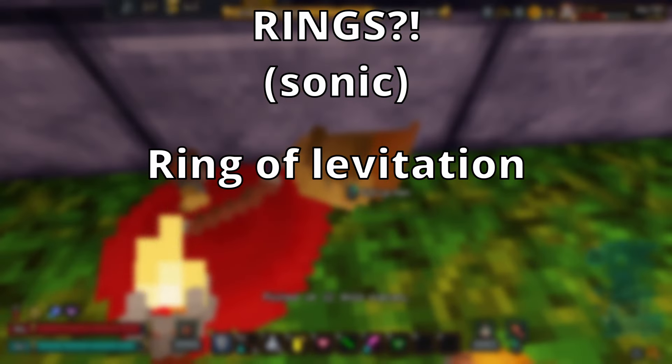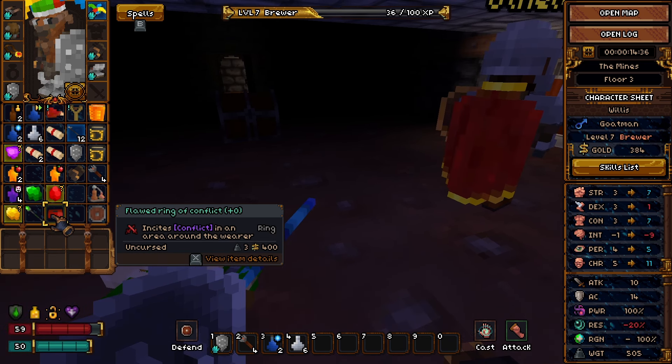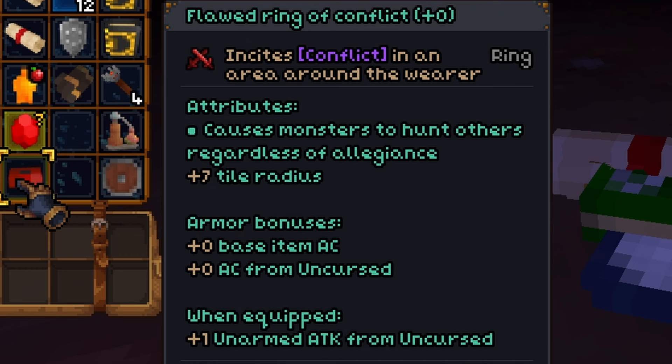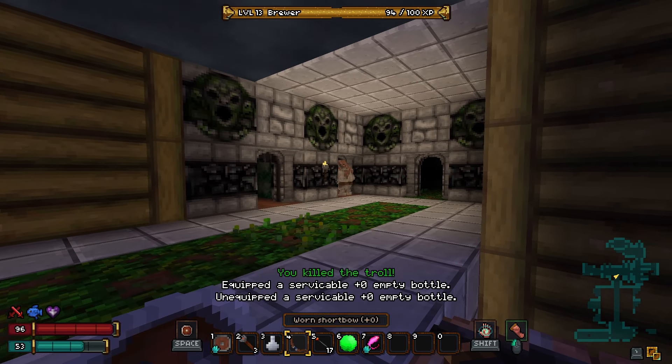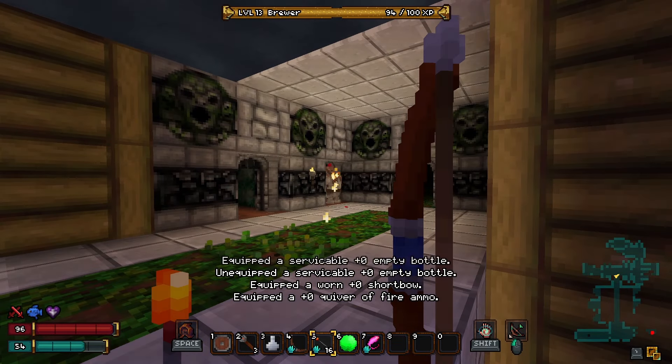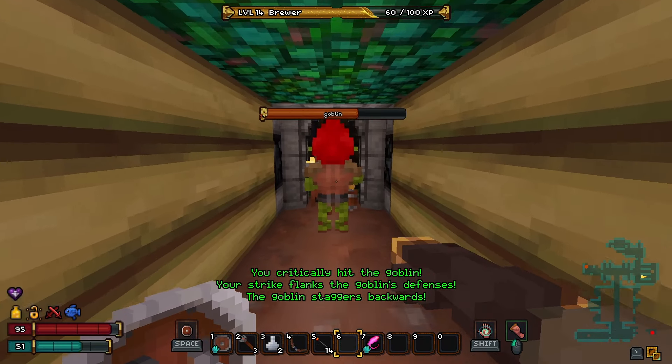Two good rings to have are Ring of Levitation and Ring of Conflict. I actually got a Ring of Conflict while getting footage for this video, and it helped a lot. If you don't know how these work, it makes it so any monster will attack whatever other living thing it sees, even if they are allies. Now, if the two species are allies, they won't actually do damage to each other, but they will not attack you, even if you decide to hit them. This helps the brewer a lot, since you're not exactly built for group therapy sessions.